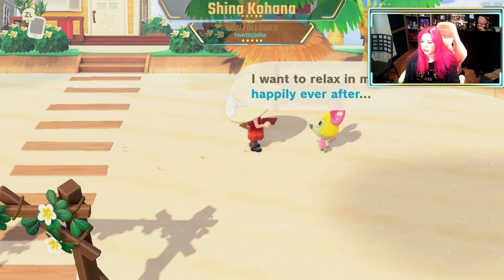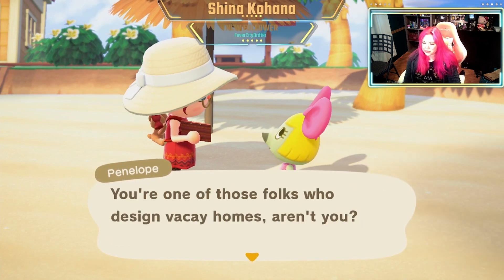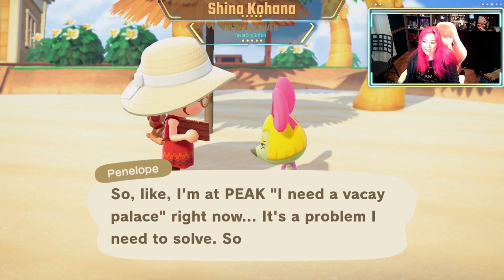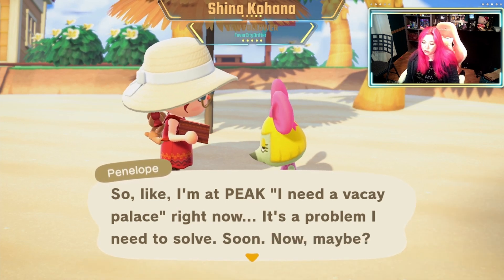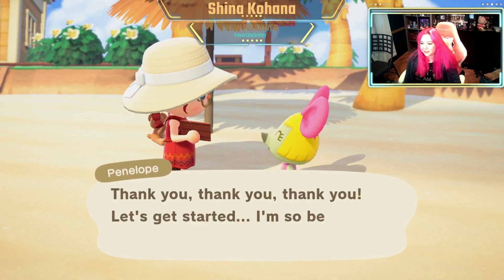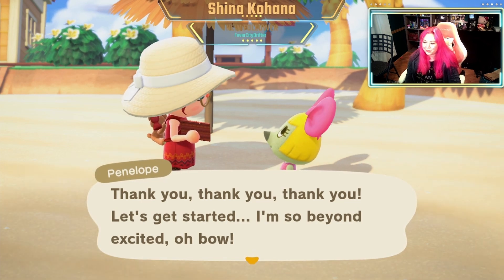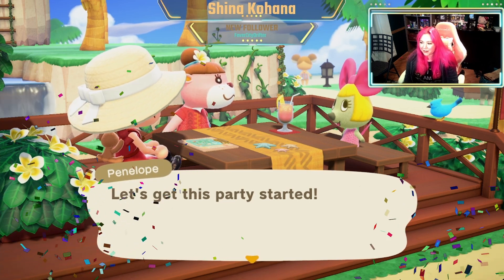My own happily ever after like a fairy tale. Do you unlock new stuff? You're one of those folks that design vacay homes, aren't you? So like I'm at peak - I need a vacay palace right now. It's a problem I need to solve soon. Let's go chat. Let's get started. I'm so beyond excited. Let's get this party started!